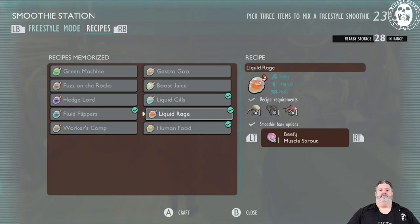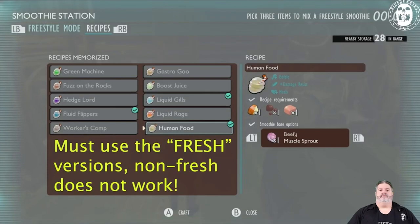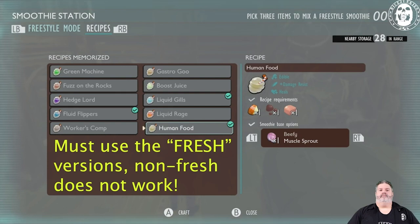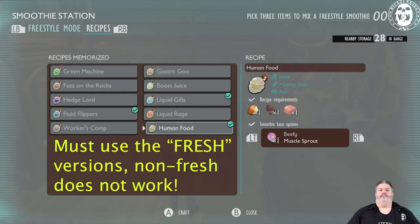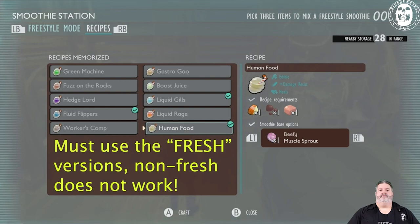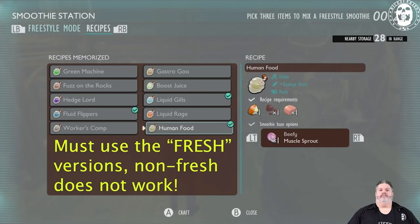Human Food is the last one, and it gives you damage resistance. It's pretty helpful when fighting the Brood Mother or going after deadlier creatures like the wolf spider or bombardier beetles. It's one you have to really go and farm the components for — check my other video on new food spawning locations to find your apple pieces, cookie sandwich pieces, and Billy Hog nuggets. That covers the updated recipes for Grounded.